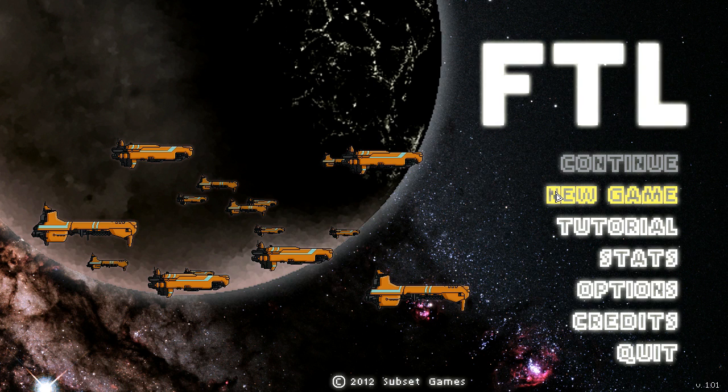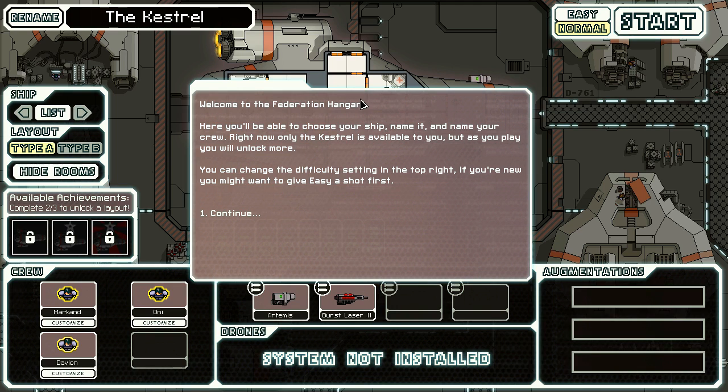Anyway, let's go ahead and get to it. This is gonna be a new experience for me and you at the same time. This is the Kestrel, our ship — I'm gonna be renaming that. Welcome to the Federation hangar. Here you'll be able to choose your ship, name it, and name your crew. Right now only the Kestrel is available to you, but as you play you will unlock more. You can change the difficulty settings in the top right. If you're new, you might want to give the easy shot first.